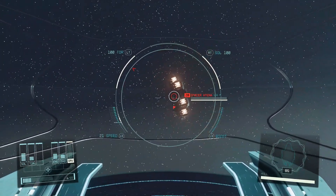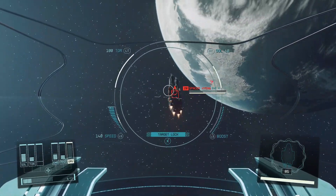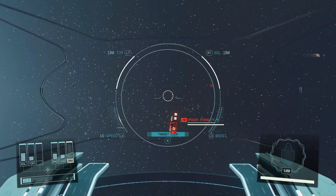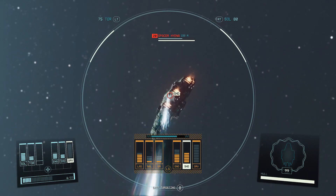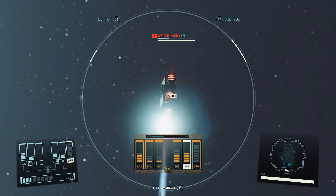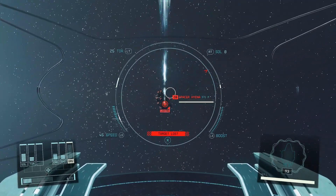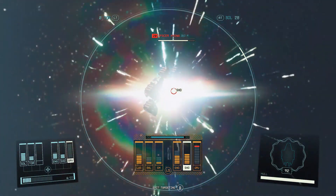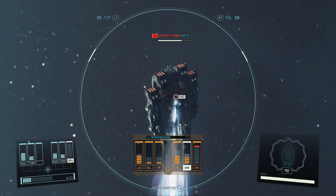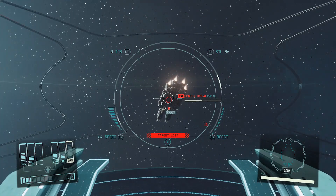A little over a week ago, Bethesda graced Starfield with a small patch. We now have a field of view slider to adjust first and third person. They also gave us some stability and performance improvements, and a fix to the Echoes of the Past quest. This got me thinking about the next big patch we're getting for Starfield. I expect it to be heavy on quality of life updates and lighter on bug fixes.